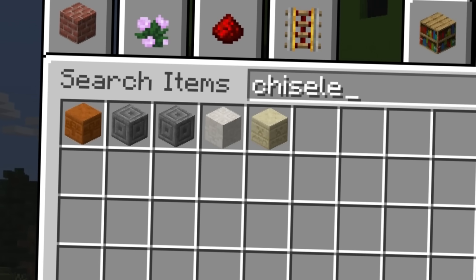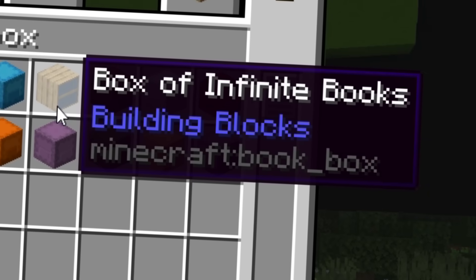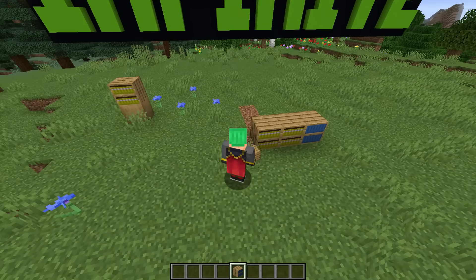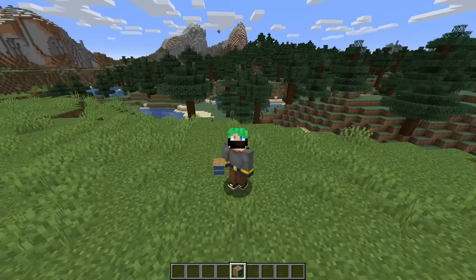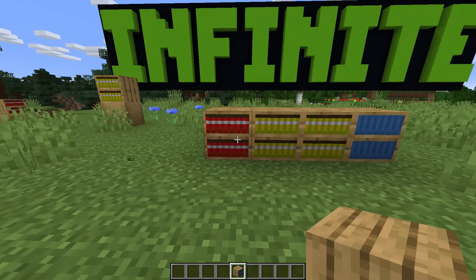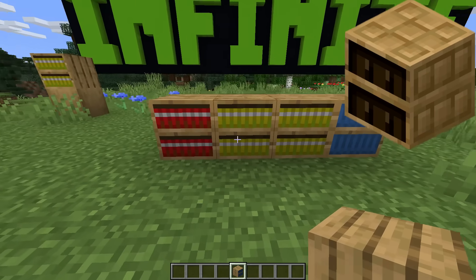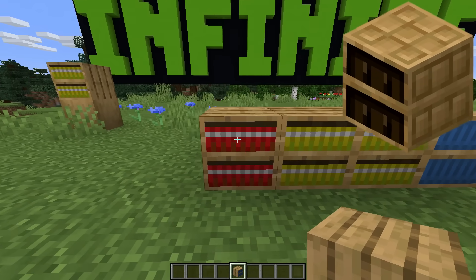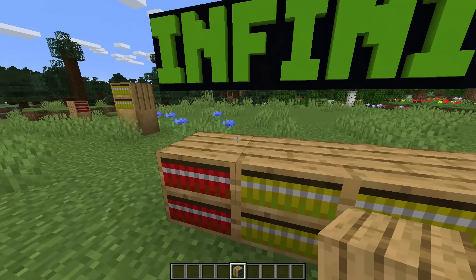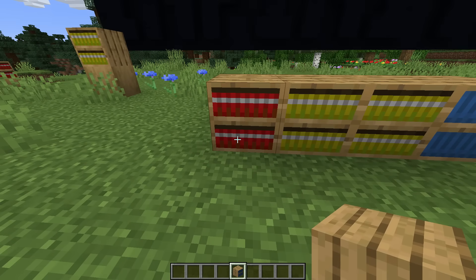We're left with these other chiseled blocks. Instead, we have the box of infinite books. I've said time and time again that you've got to pay attention to these April Fool's snapshots because often there are hints inside of them. Sure enough, four years in the future, the front texture is almost identical to what we ended up seeing in 1.20 with the chiseled bookshelf. The side textures are completely different — it's just the oak plank texture — but we got that same double-lined shelf in the middle with the dark spaces top and bottom.